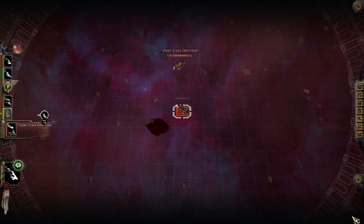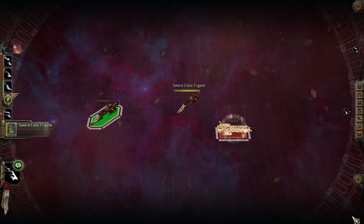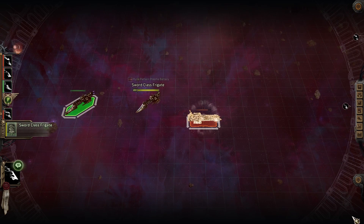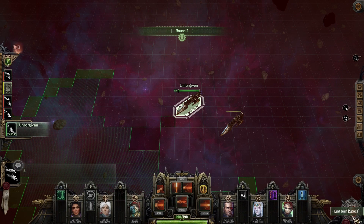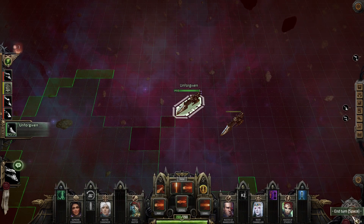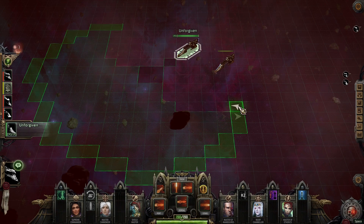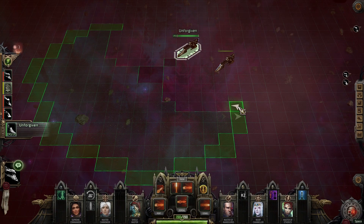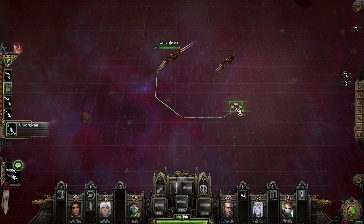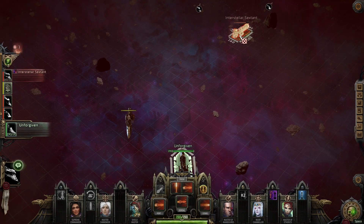Took out two ships. I think this particular planet is one that you probably encounter quite early in the game — it's one of the planets you encounter right at the start when you first engage with the void ship combat mechanic.